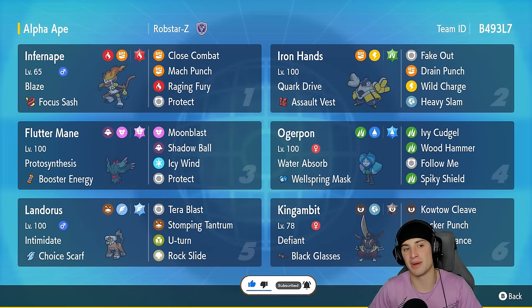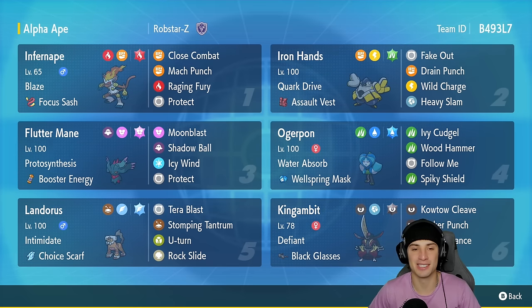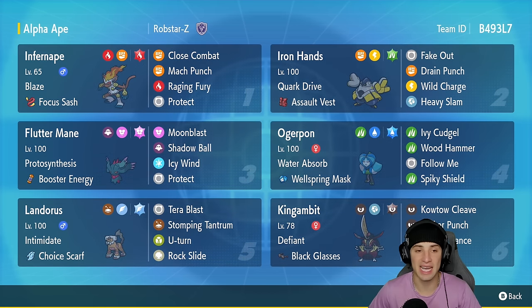Infernape is in the top left hand corner and it's going to be our first Pokemon for today's team preview. Infernape is a lot of people's favorites — it's a very strong Pokemon but very niche. It's not that bulky, it can hit pretty hard, and there's a lot of Pokemon that can outspeed it in the meta. It's got Blaze, Focus Sash as item, Close Combat for a big STAB hitting move, Mach Punch for first-turn priority, Raging Fury, and Protect.